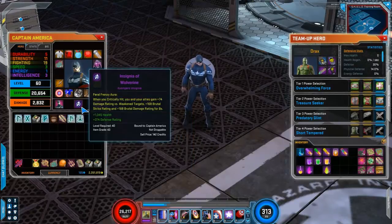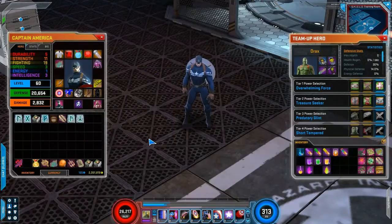For my insignia right now — I don't have a great one, but it's actually useful even though it's low level: gives me about 1,000 health, a nice defensive rating, and the aura itself. Eventually I'll get a better version at level 60, upgrade from 40, cosmic it, and get an extra point in my powers.